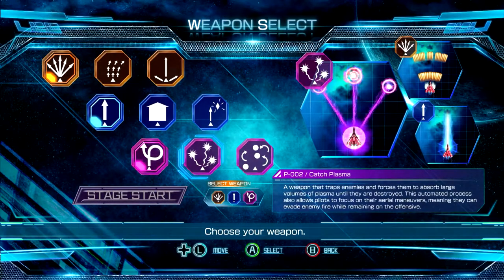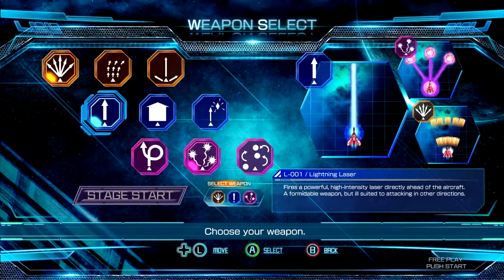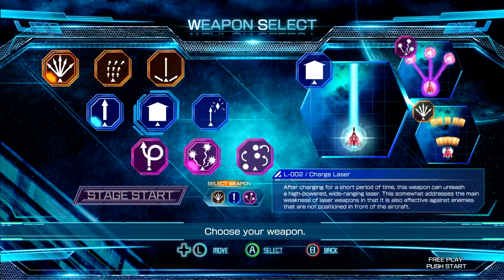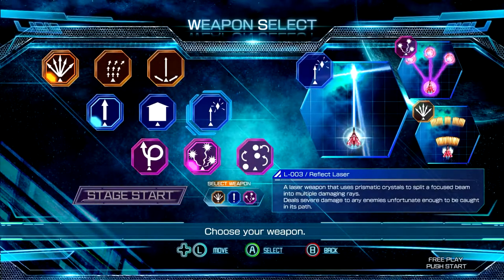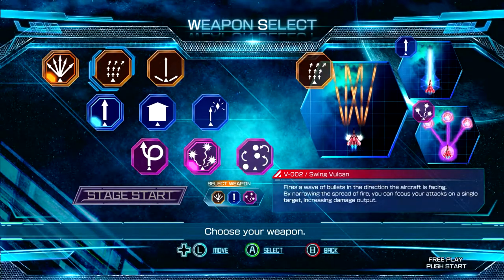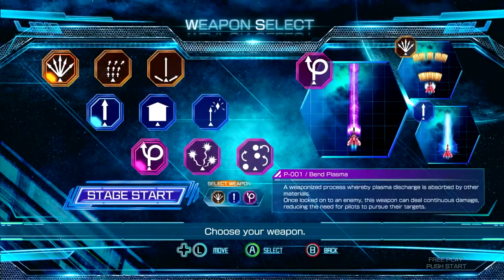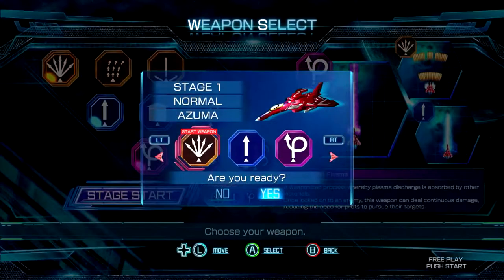The game opens to a forgettable intro video, prefacing the even more forgettable story. The menu screen reveals a few options for choosing. The actual menu items are sparse in their offerings with no graphical options, save for windowed mode where you can choose your own resolution or the fixed resolution of full screen. I really wish there had been an option to change the width of the fixed side margins.